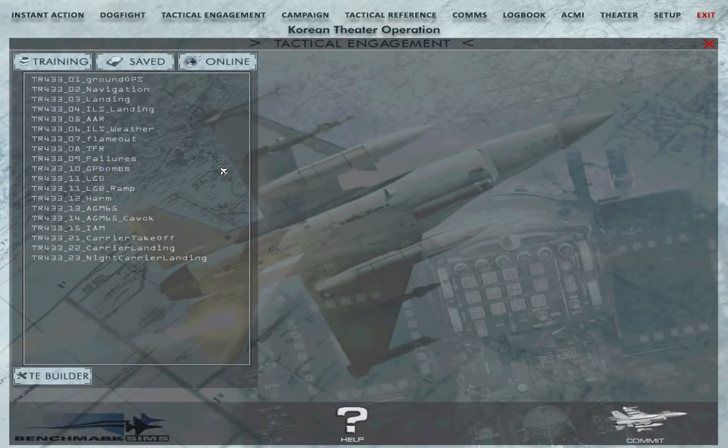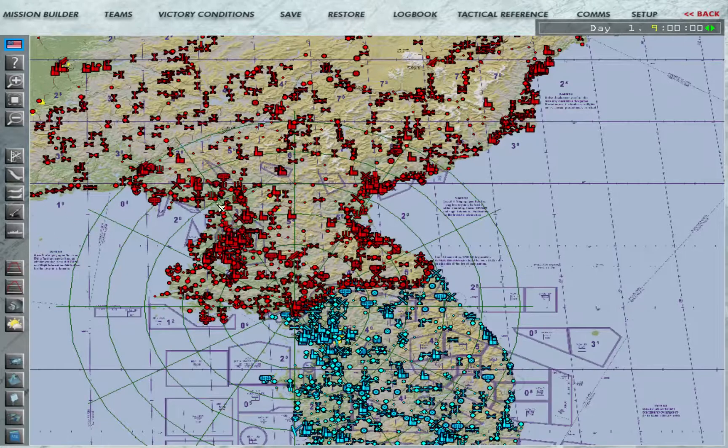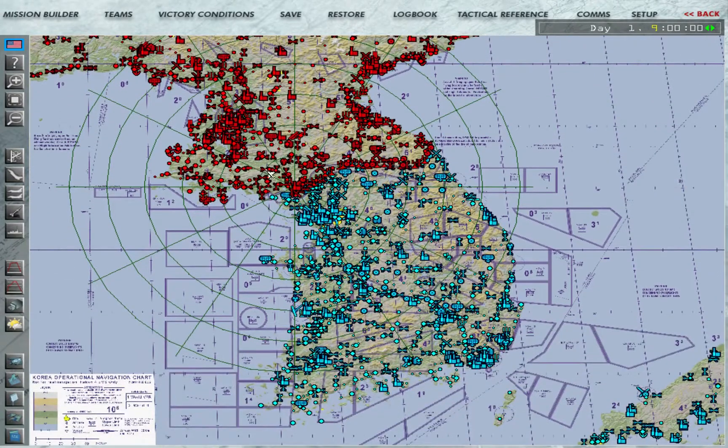Hi all. So one tutorial I see quite lacking on YouTube is a decent tactical engagement tutorial for Falcon BMS. The TE Builder is essentially a single mission creator, but it can be used to create dynamic missions. It's a fairly extensive list included for training, and you can make your own. They also include some multiplayer ones you can use. To start off, you just hit TE Builder and then you get this screen for making your map.